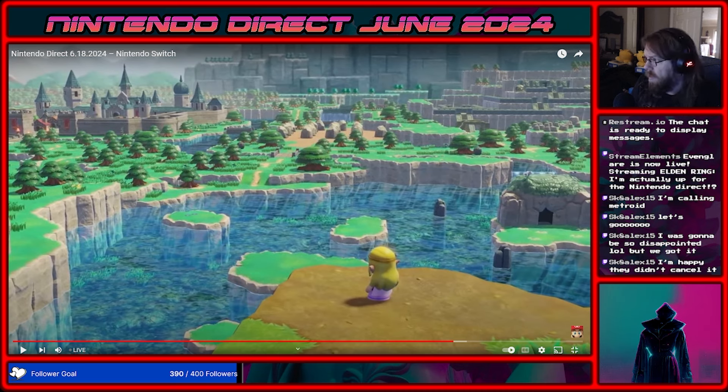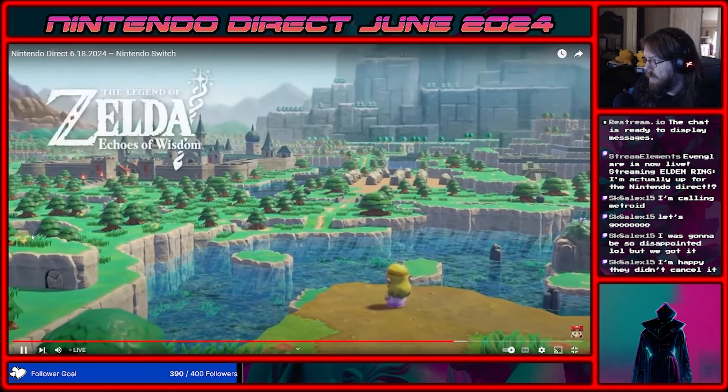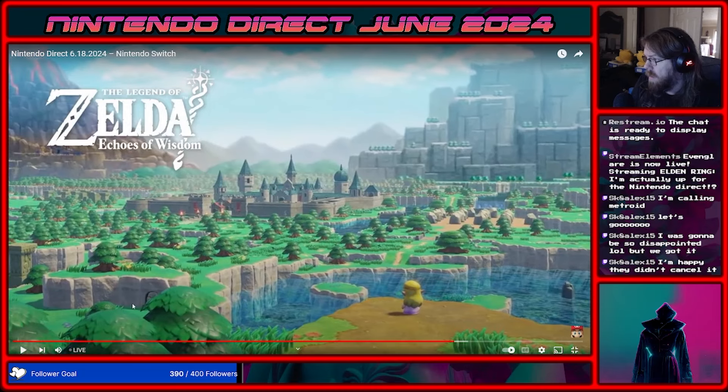Link's house would be over here. And there's a bombable wall. Link's house — or Link's uncle's house — should be right here, and it is not there. There's a bombable wall over here. This is so interesting.